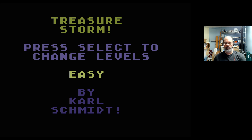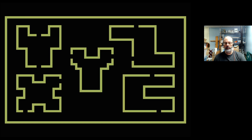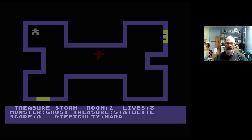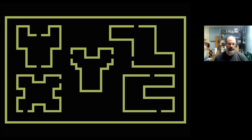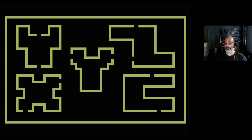Press select to change the levels. What did I just do there? That was not what I wanted to do. Oh, this looks like Venture. I can barely see my way. I'm gonna have to play in the dark here to be able to see what's happening.